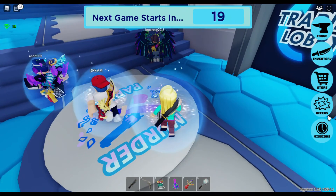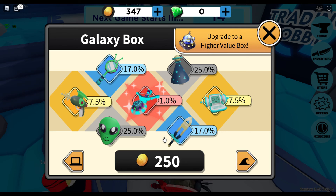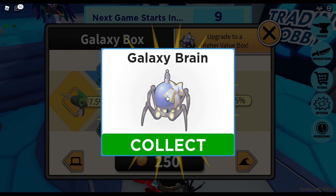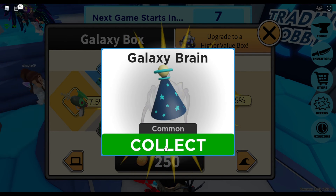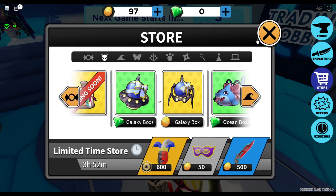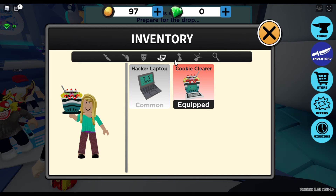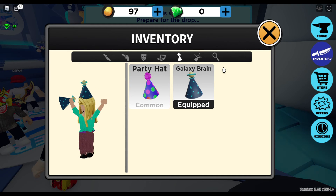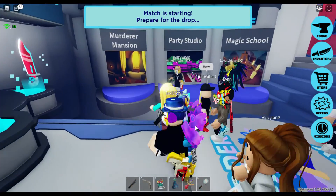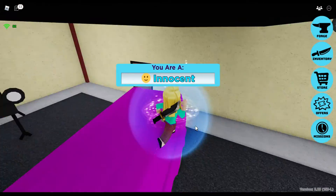Let's open another box — I've got the sweet box, let's get the galaxy box. Galaxy brain. It's a party hat — it's common but it looks pretty cool, it's better than my normal party hat, so I'll equip that. It looks quite cool. I don't think we needed any of those — we haven't come across any of the things we need.